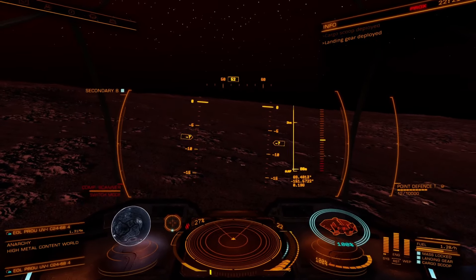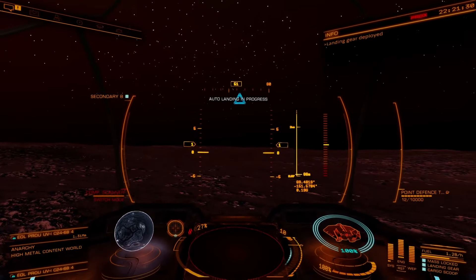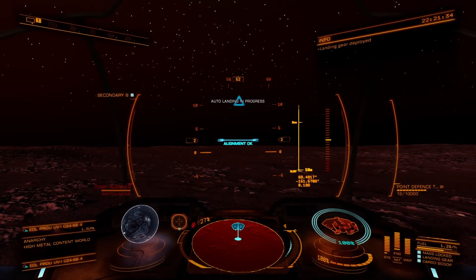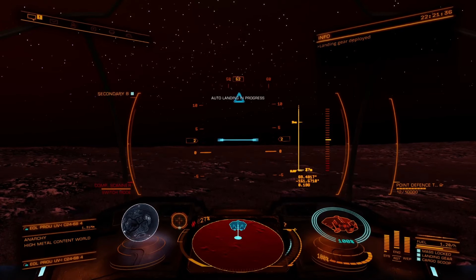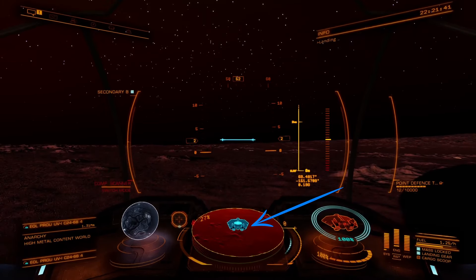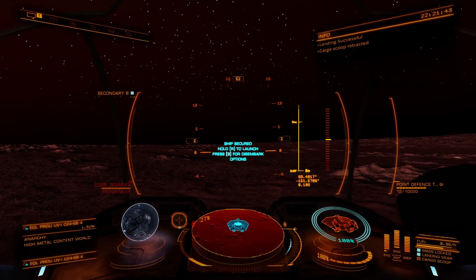If you have auto-landing on, slow to a stop and then the auto-lander will take over and take anywhere from a few seconds to several millennia to find a suitable landing spot. If you're not auto-landing, look for a flat spot where the landing indicator turns blue, then ease your way down with your vertical thrusters until the landing gear engages. And that's it — now hop in your SRV or disembark and take a look around.